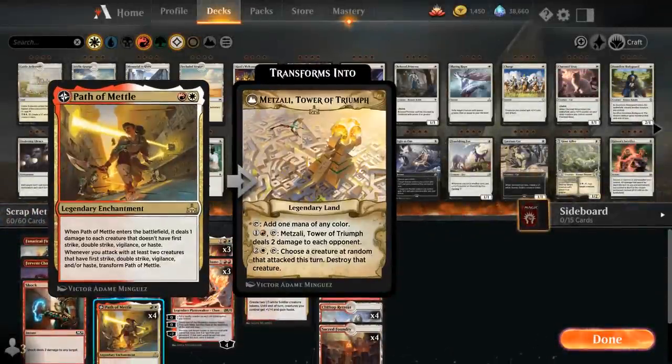It's a Path of Metal aggro deck. Path of Metal is the two-mana legendary enchantment that when it enters the battlefield deals one damage to each creature that doesn't have First Strike, Double Strike, Vigilance, or Haste. Whenever we attack with at least two creatures with those abilities, we can transform Path of Metal into Metzali, Tower of Triumph, which can add one mana of any color. For one and a red we can tap Metzali to deal two damage to each opponent, and for two and a white we can tap Metzali to choose a creature at random that attacked this turn and destroy that creature.